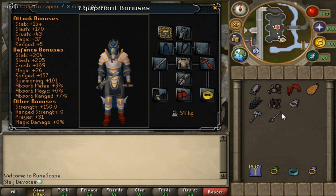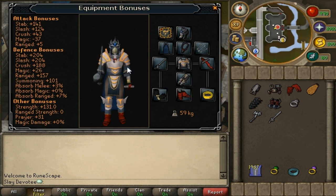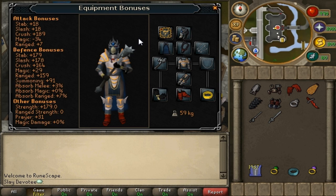If you don't have a Chaotic longsword, the second best option would be a Chaotic rapier together with Dragon defender. If you don't have the rapier, you could use a Chaotic maul. If you don't have that, the best would be to just use a whip and Dragon defender as you would on all your other tasks.